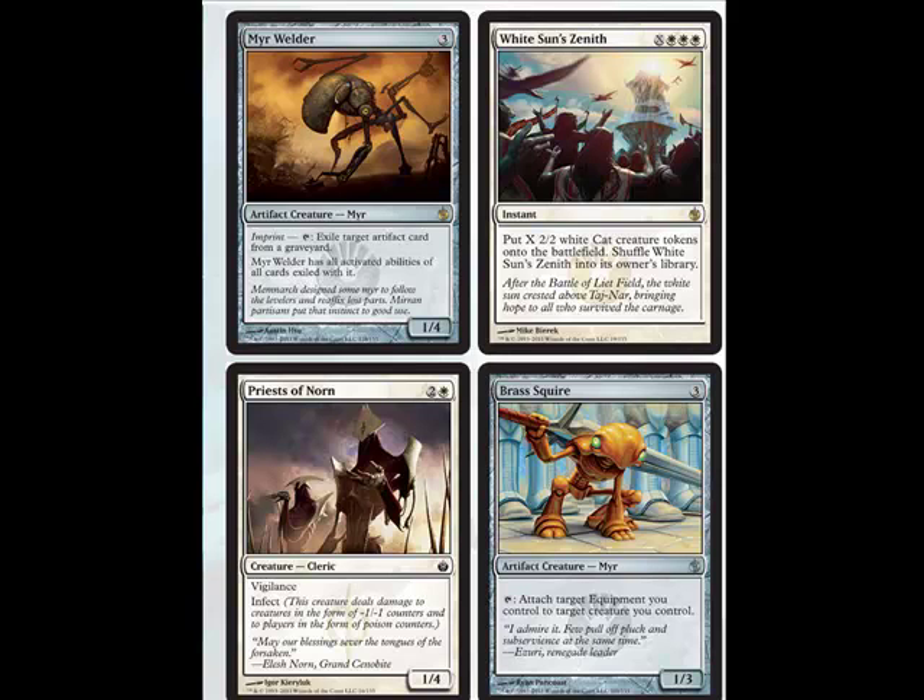Then we got Myr Welder. It has Imprint — exile target artifact card from any graveyard. It gains all activated abilities of all cards exiled with it. That is really, really good. You exile a Fauna Shaman and now you have a Myr Fauna Shaman. Why not? Sounds pretty good.